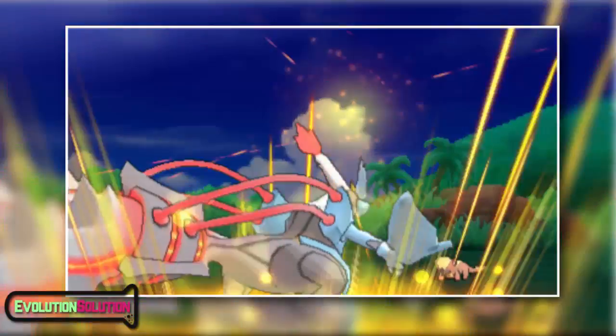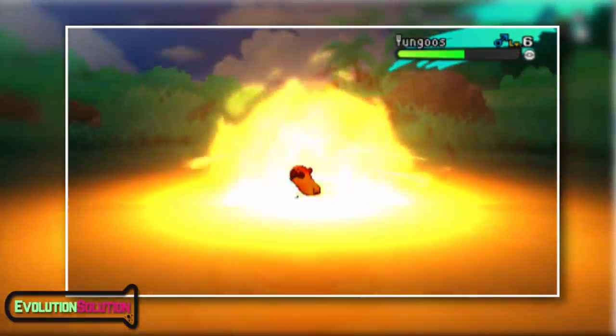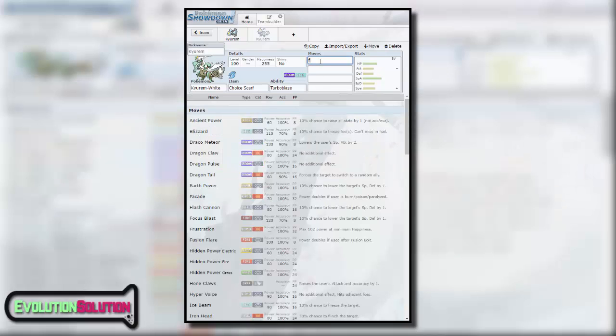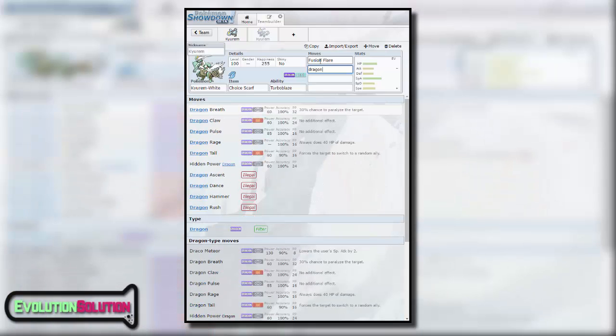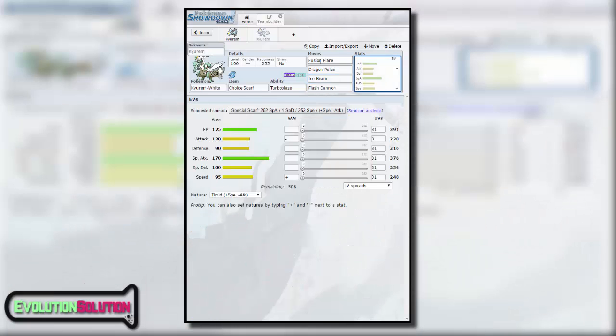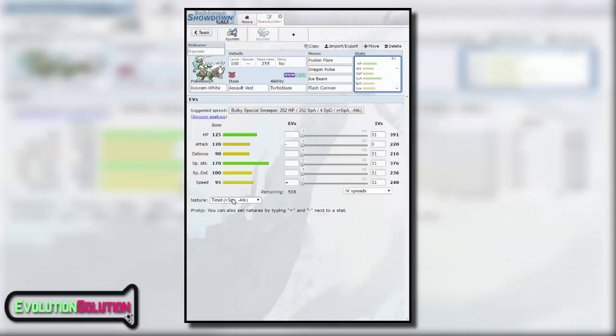In terms of a moveset, you don't need any more special attack but we need more speed, so I'd definitely opt for a Timid nature here. The following set is pretty standard but effective: Fusion Flare for the raw damage as well as covering your steel weakness, Dragon Pulse or Draco Meteor as your main STAB move as well as Ice Beam, and I'd run Flash Cannon just for reliable coverage. However if you're not too bothered about speed and want to use Kyurem White as more of a special wall as well as hitting hard, you can go Modest and remove the choice scarf in exchange for an Assault Vest for vastly superior special defense whilst causing considerable damage to your opponent's team.